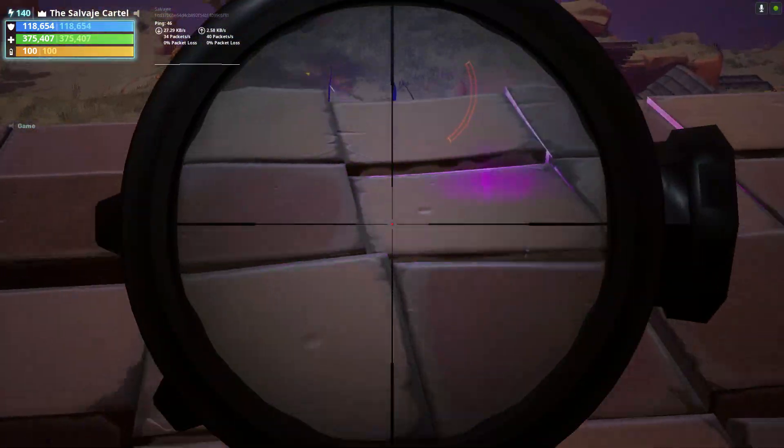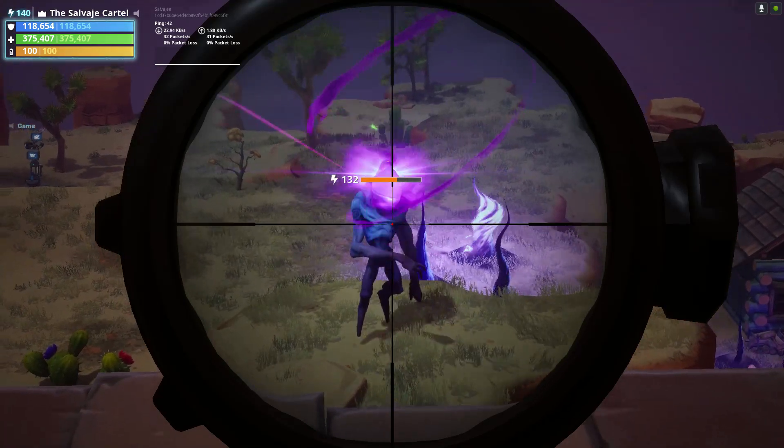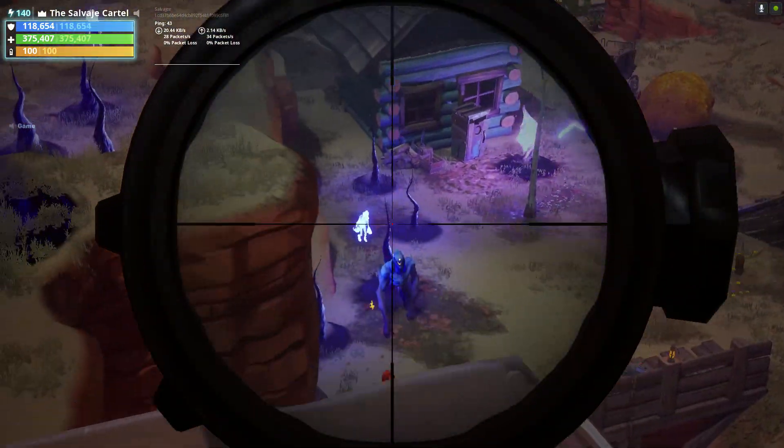It's Salvaje and here's my Fortnite Save the World in-depth weapon review for the Crescendo Sniper Rifle. It's part of the Boombox weapon set and it can be obtained from Rad Llamas.